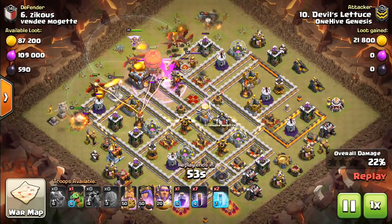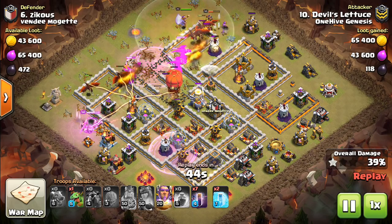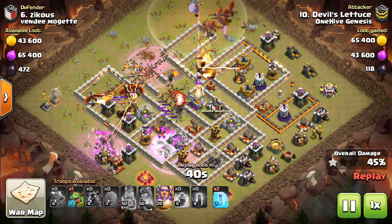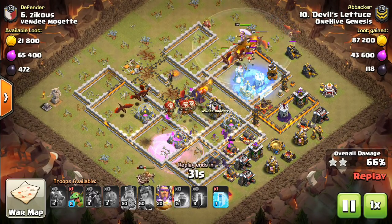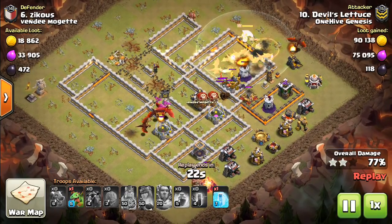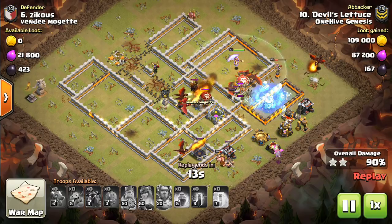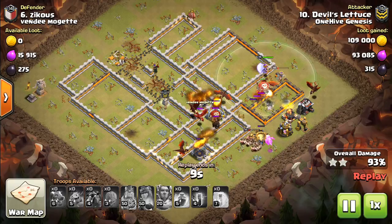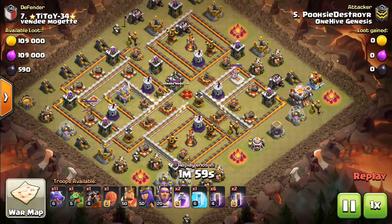One thing that helps is that there's an X-Bow pointed down, so it's not going to be able to target anything, but more importantly these air defenses are kind of all right in the runway of the troops. The pathing is just too friendly throughout the base for a mass swarm of dragons, and then these bats get great value. As soon as that multi-inferno was down, the bats could just destroy that entire bottom left side of the base. It was otherwise very susceptible to dragons, so so many troops were left up by the end — it was over before it even began. I definitely want to cover how to defend dragons very soon, once I get some more data.